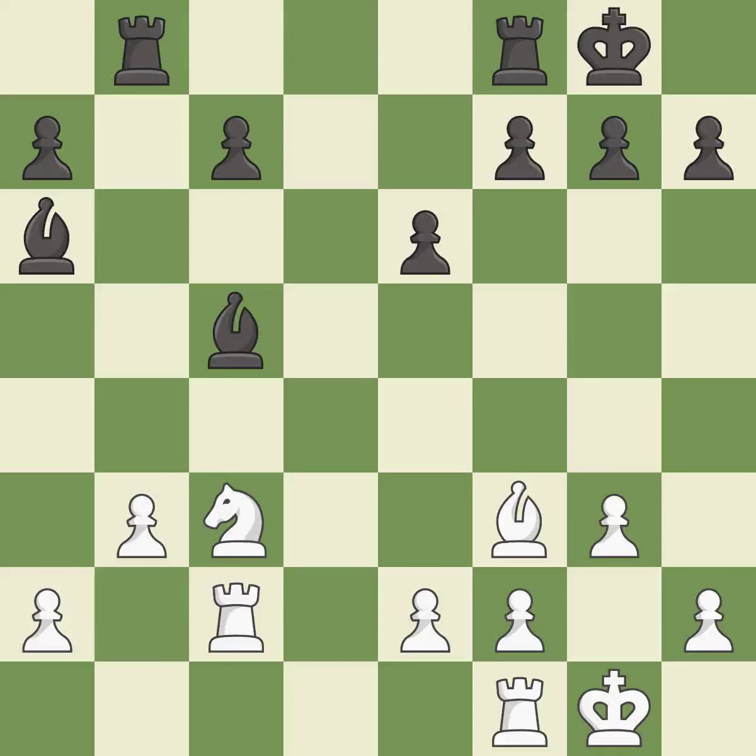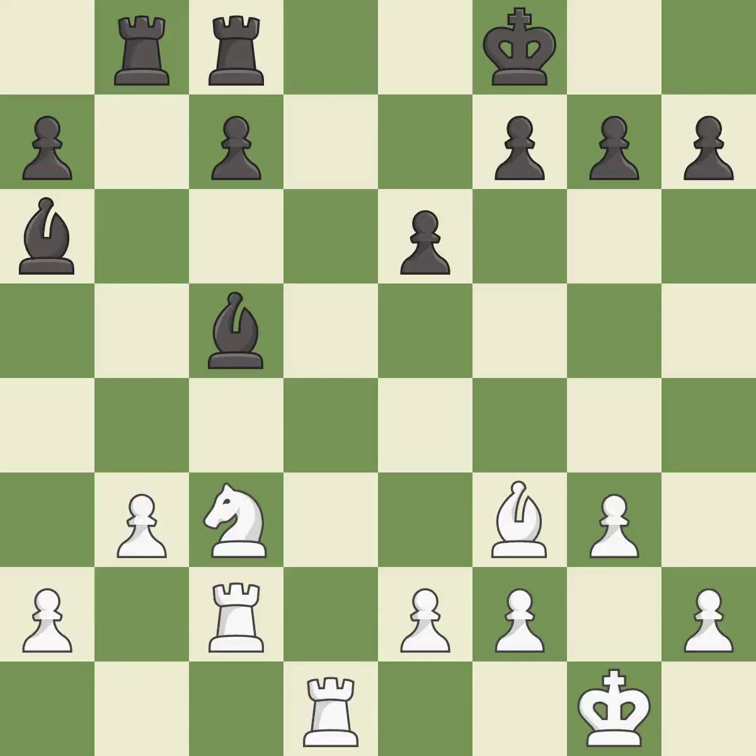This threatens to reveal an attack on a bishop — it is an inaccuracy. This prevents the opponent from revealing an attack on a bishop — it is an inaccuracy. This overlooks an opportunity to reveal an attack on a bishop. This permits the opponent to challenge the opposing rook for the open file — it is an inaccuracy. This is a fair move — it is good. This exposes an attack, threatening a bishop — it is best.